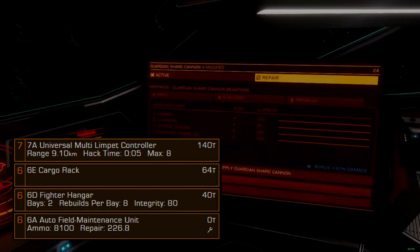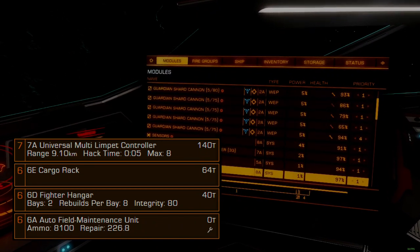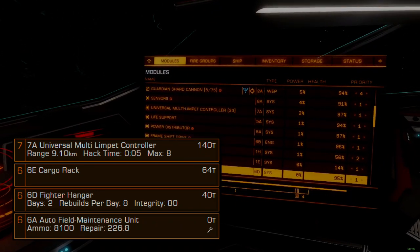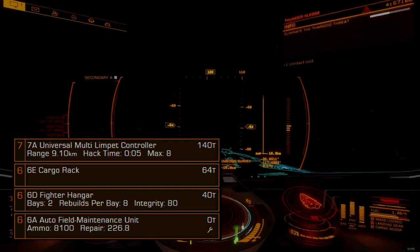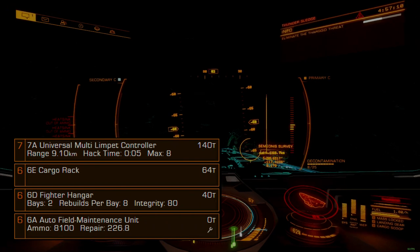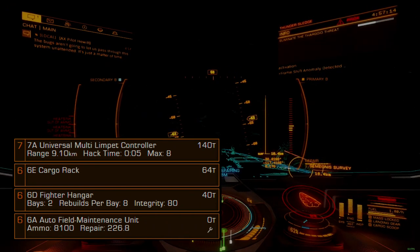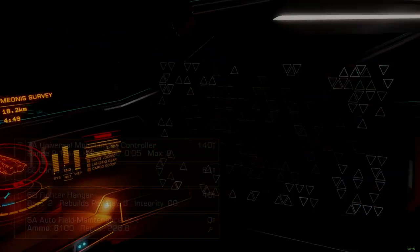The 6A field maintenance unit helps keep our weapon systems operating at full power. Since overheats are a regular occurrence with this ship, and since Guardian weapons are very vulnerable to damage from overheating, this module will help ensure we avoid malfunctions of the various weapons on board. If one of our shard launchers misfires, we run a high probability of missing a gib.